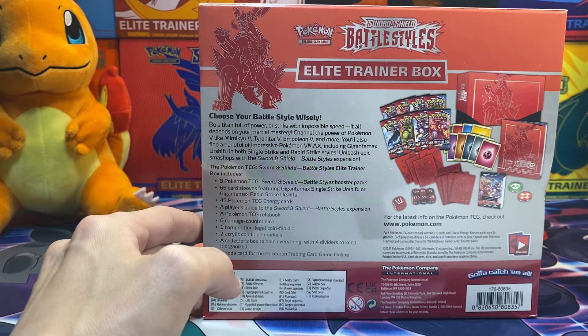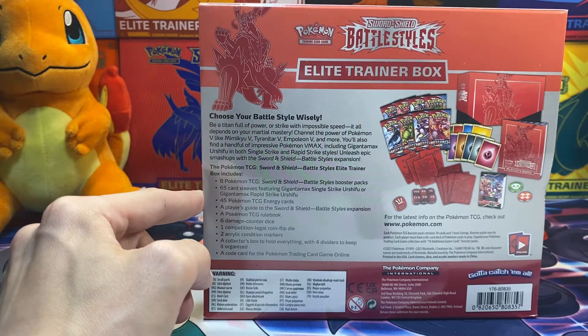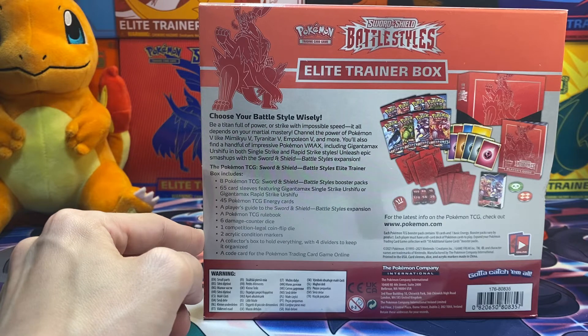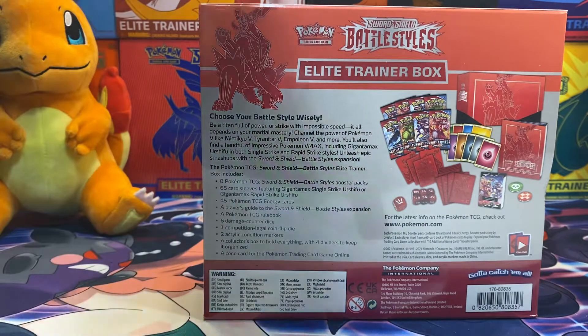The contents of this Elite Trainer Box is 8 packs, 65 sleeves, 45 energy cards, a player guide, a rule book, 6 damage counter dice, 1 coin, 2 acrylic markers, 4 dividers, and a code card.